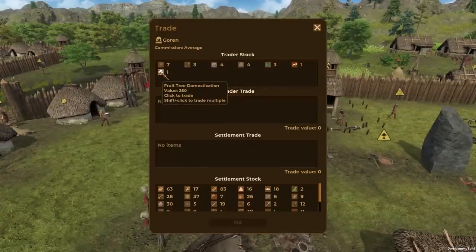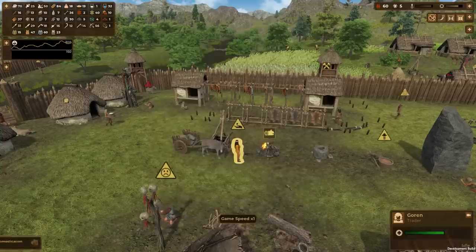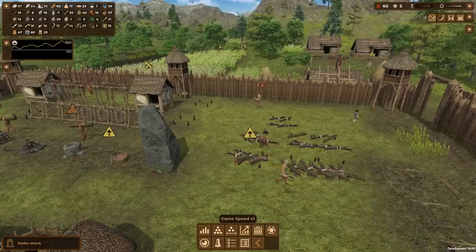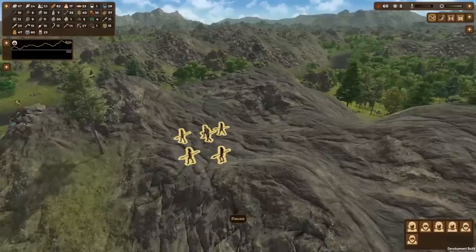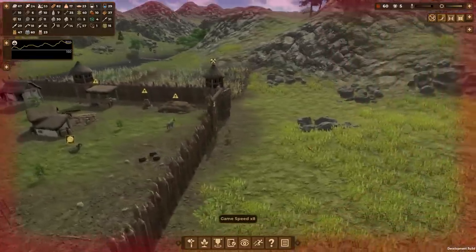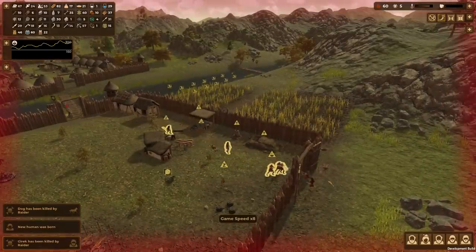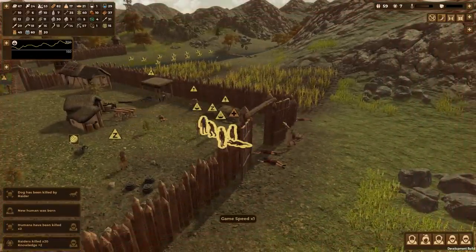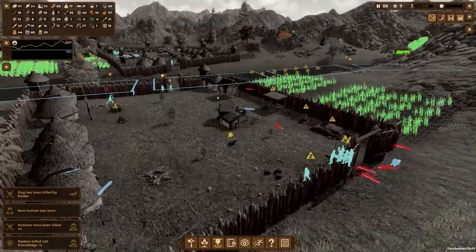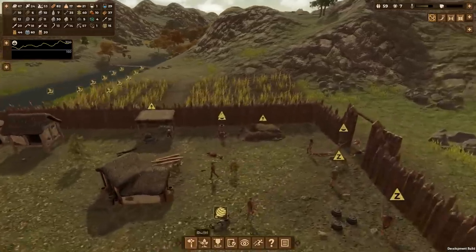Another trader has fruit tree domestication — I'll sell my bone harpoons for it. Boom, fruit tree domestication! We're almost completely done the copper age. Oh no — raider attack! Six more raiders from up over here. Sound the horns, get our people in defensive position! Hurry up — there are so many raiders! Two humans died — that's not too bad. That wasn't the smoothest raider defense; our people stood right in front of them and got attacked.